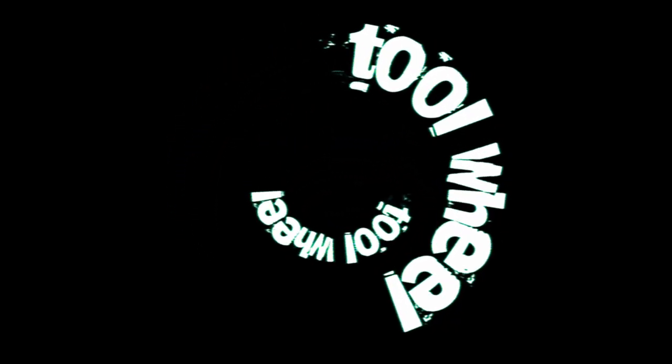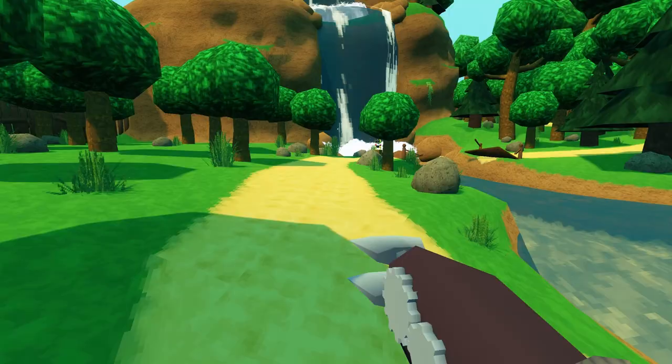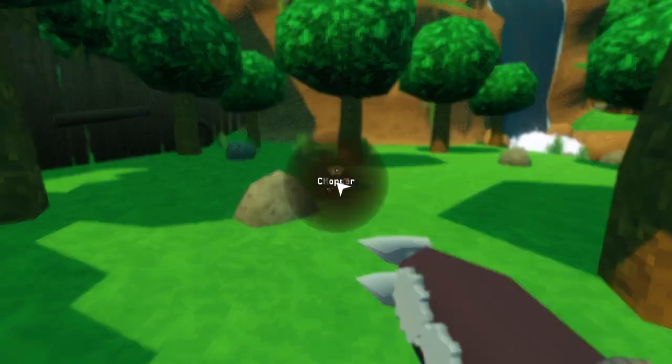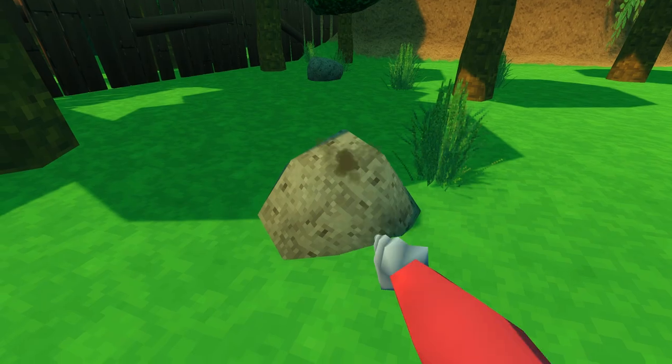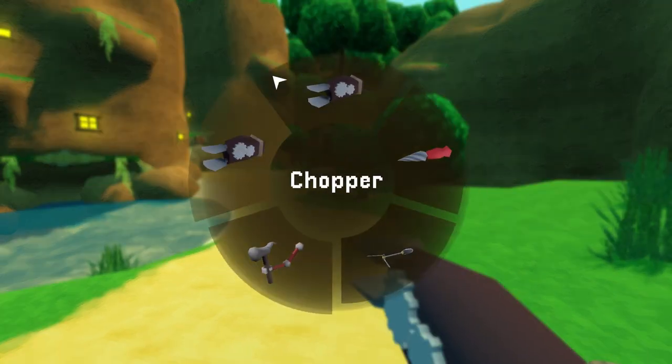I started with a tool wheel instead. Made some ugly circle gradient textures for it, added some pop-up animations, spun it around a little bit — real nice. But I decided to make it less ugly and make slices instead of circles. And then I also added animations to those slices and sound effects.